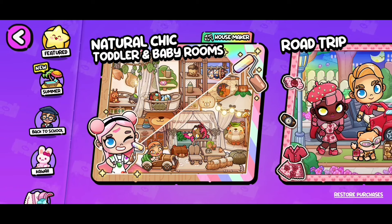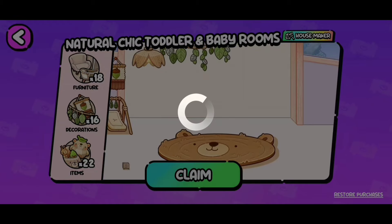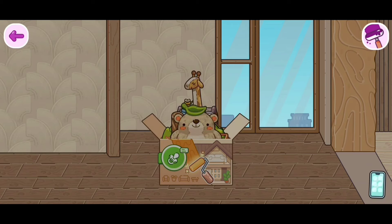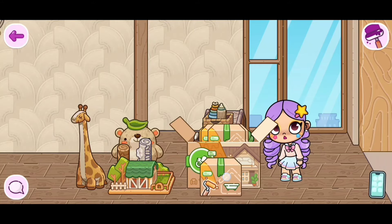So you guys see this — the Natural Chic Toddler and Baby Rooms? Well, if you click on it you can just claim it like so. There we go, and we can open this box and set everything over here on the side.